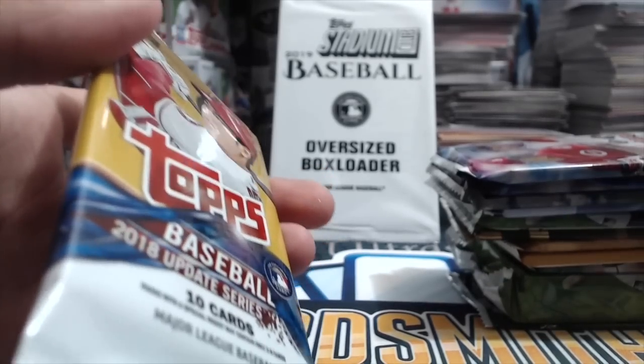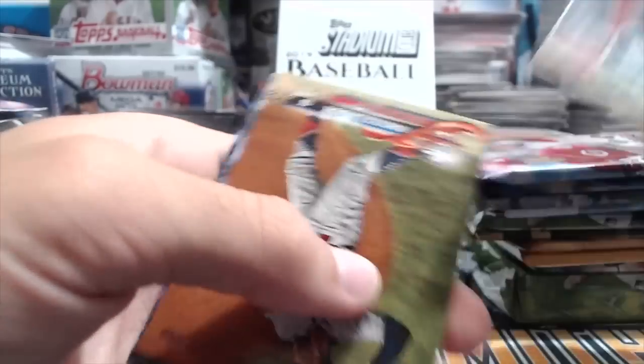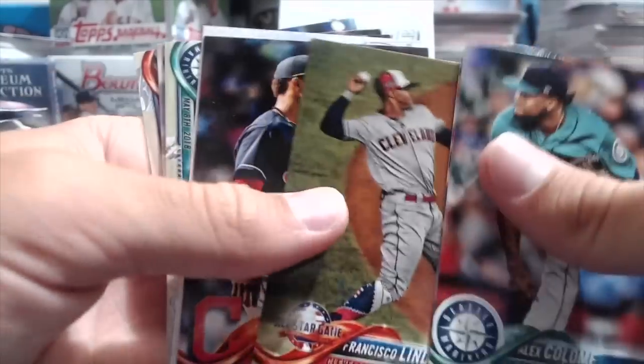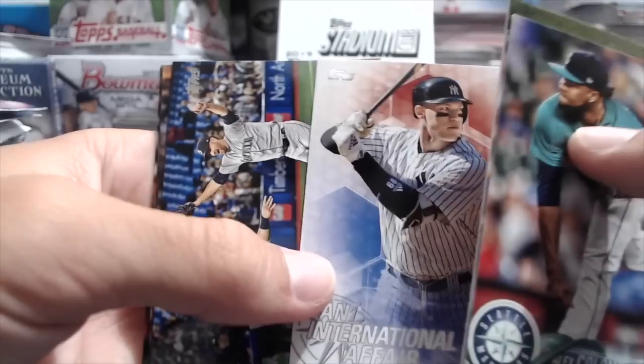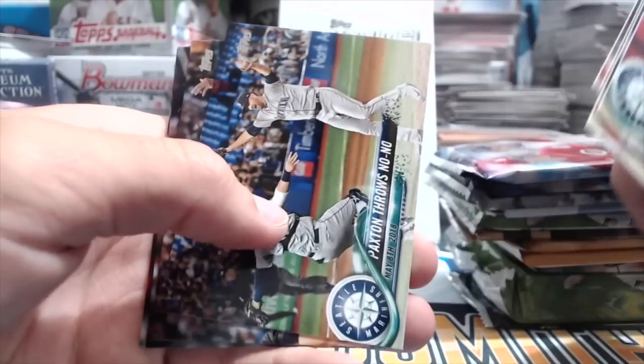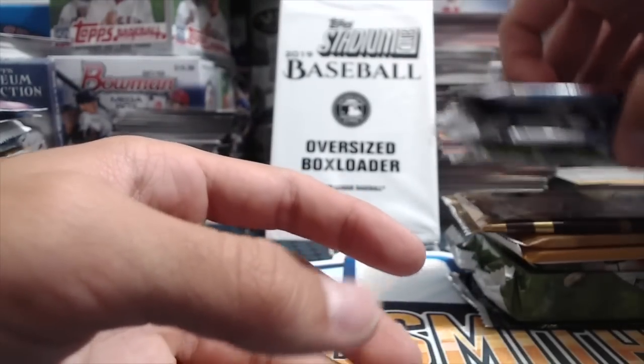Moving on to 2018 Update — Ohtani, Soda, all those good people. We've opened a pack of this in almost every random pack video; it's coming out of the same hobby box. Don't think we've gotten much out of this box yet. Aaron Judge, an international affair — very international. Paxton throws no-no, Marcus Walden, Gerardo, and Michael Sororica rookie.